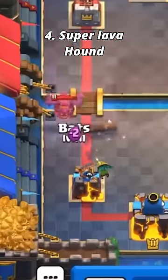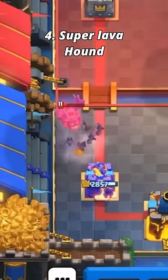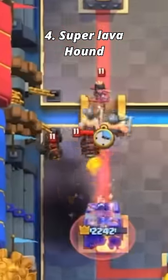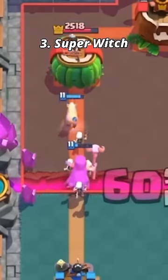Number four: the super lava hound. It's literally just an american version of the lava hound, doing no damage, had a bad fireball effect when dead, and just gave out two useless lava hounds.